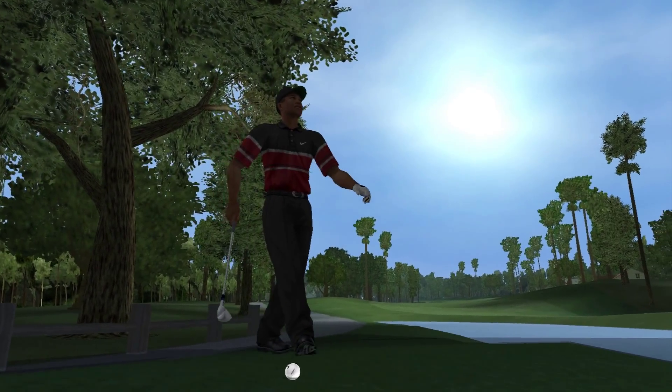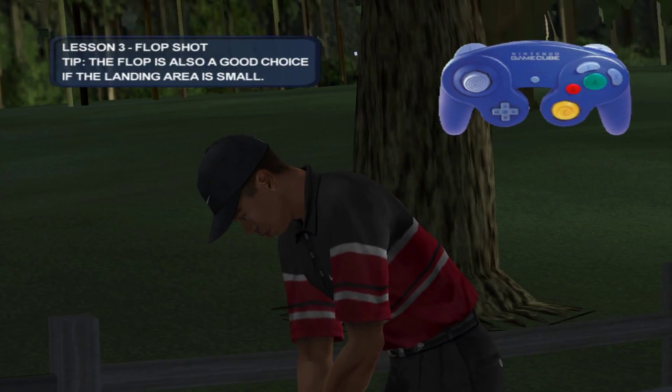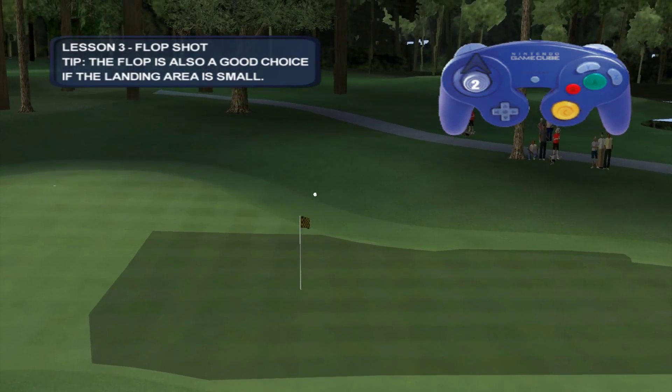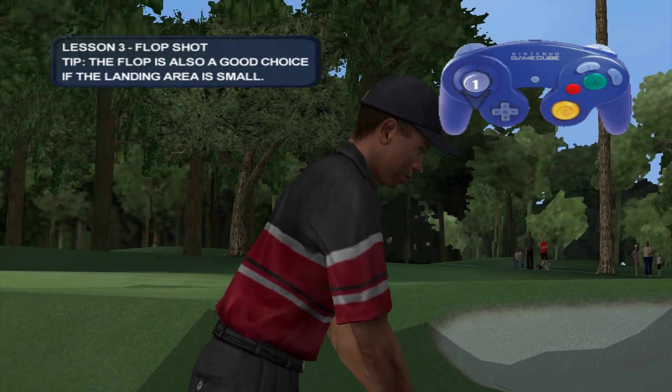That'll do it. Sometimes you have an obstacle between yourself and the flag and you need to hit the ball high to clear it. Tiger chooses his flop shot for these situations and you should too. Choose what club to hit based on your distance to the hole. A lob wedge would work nicely from this position.